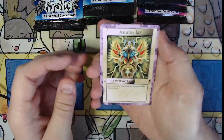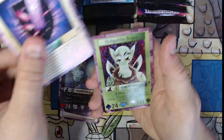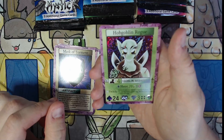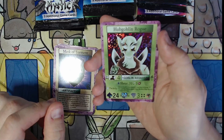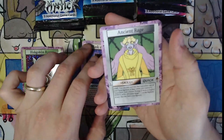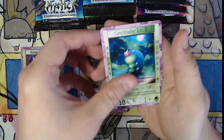If you have any questions or comments about this opening or the giveaway, please don't hesitate to leave me a comment or message me on Instagram. I'm also involved in the Discord as well. We got our first holo in this opening — Hobgoblin Rogue, very, very cool. This art was done by Philip Siegel, the creator. You can see that holo pattern. Ancient Rage, Feather Hat, Harpy Scout, and Grubbaby Level 2 — and this is in the hidden deck.